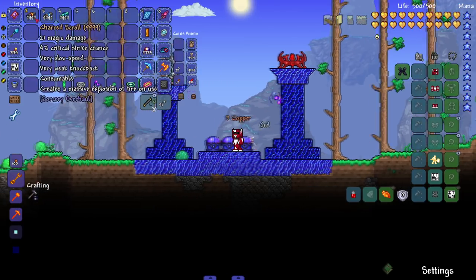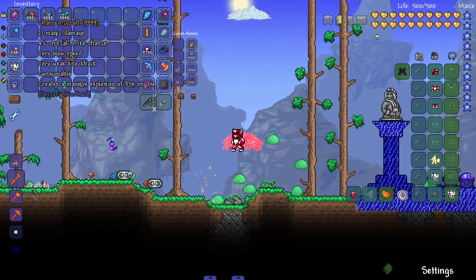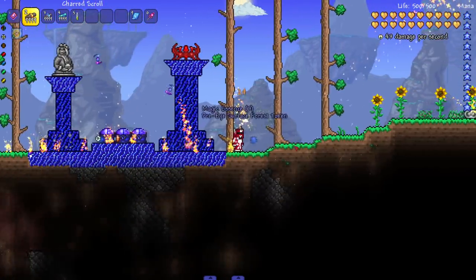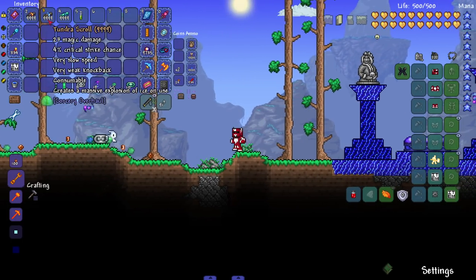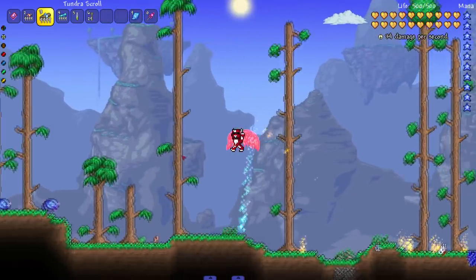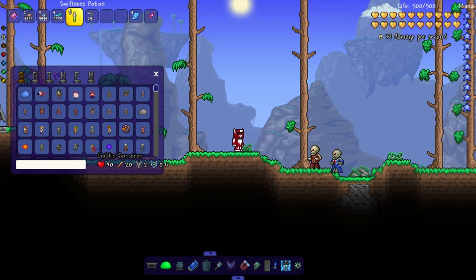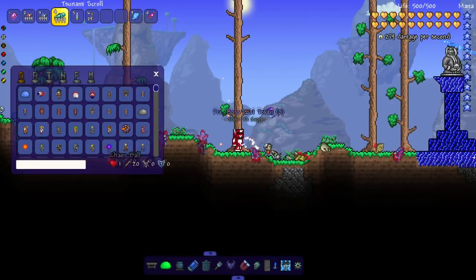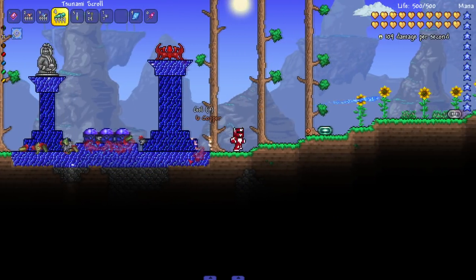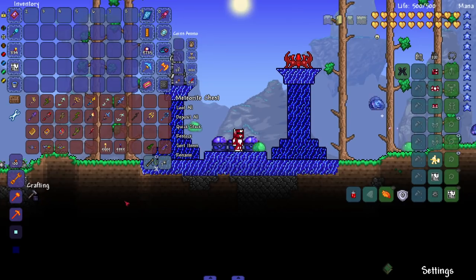Now for the scrolls - like Skyrim, these are consumable one-time-use spells. The Charred Scroll creates a massive explosion of fire. The Tundra Scroll creates a massive explosion of ice and leaves a projectile behind. The Tsunami Scroll summons a variety of oceanic attacks - very powerful. I'm assuming the Tsunami scroll drops from the Duke. I hope they're easy to get, otherwise people won't use them often - similar to why people use scrolls in Skyrim.